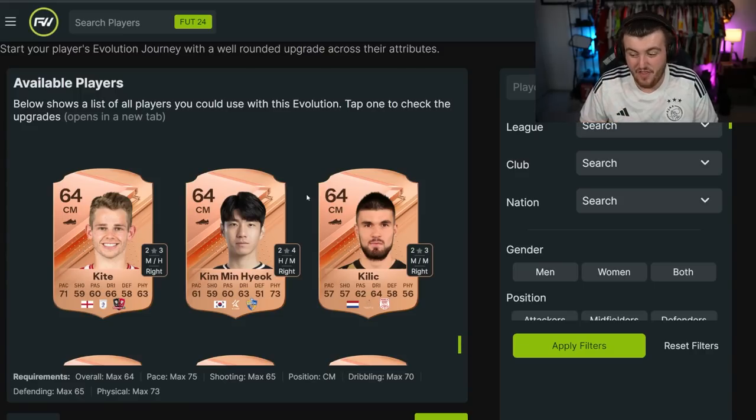I think Evolutions is going to be huge this year. They said in Pitch Notes that they'll get higher rated over time as well, and apparently Icons can be in Evolutions — that's going to be insane. I think this could be one of the best features EA have ever brought out. Let me know in the comments if you're excited for it, or if you have any ideas for players you want to use in Evolutions — any hidden gems you've found. Thank you all for watching. If you enjoyed, leave a like, and subscribe if you're new.